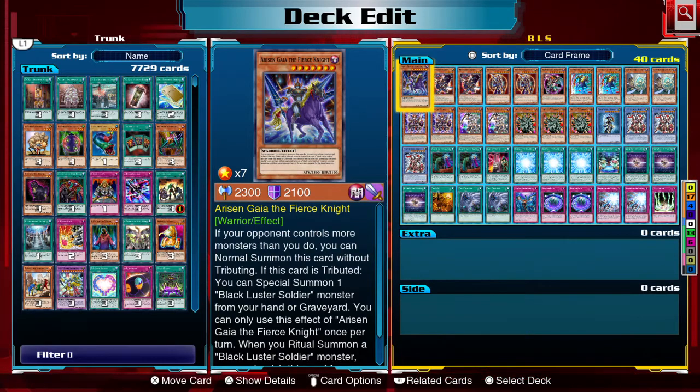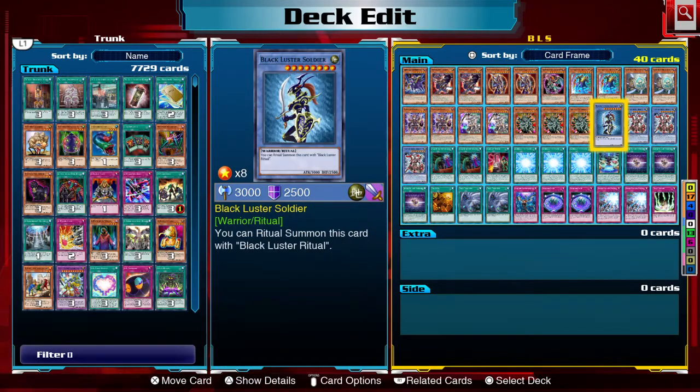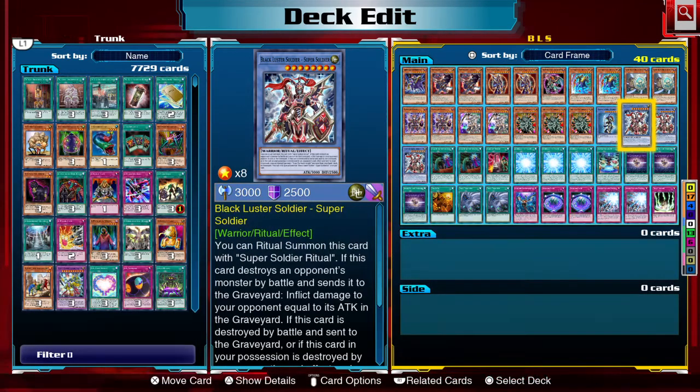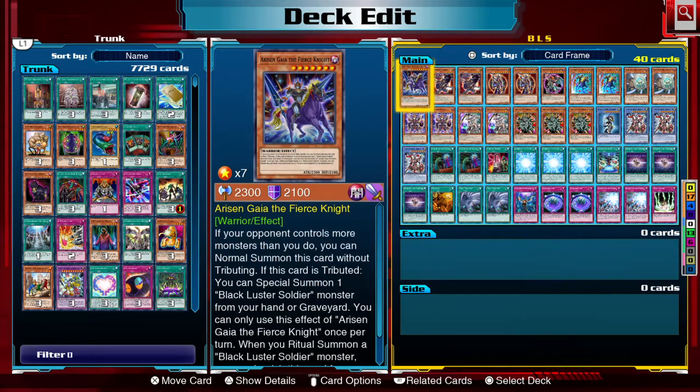The way I built it, it should be able to do the job totally and perfectly. I have Rising Gaia — if I use it for the tribute summon of Black Luster Soldier, I can special summon a Black Luster Soldier from my hand or graveyard. So I can go for Envoy of the Beginning, the normal one, or Super Soldier. If there are more monsters on my opponent's field than mine, I can normal summon without tribute — a total 2300 ATK beater, which is awesome.